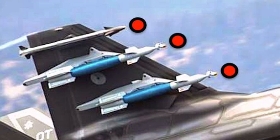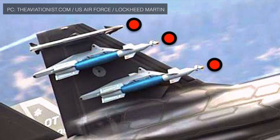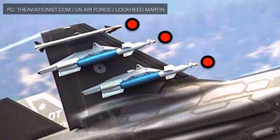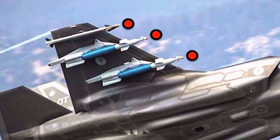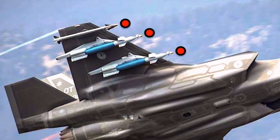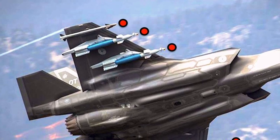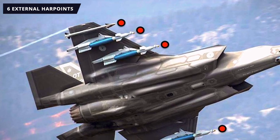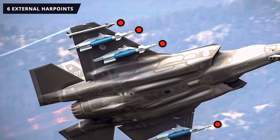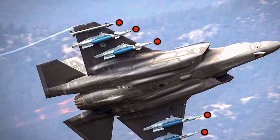Importantly, in stealth configuration, weapons are carried internally. F-35s in stealth mode will be useful when deployed in the initial days of a campaign to penetrate enemy territory that 4th generation fighters would find difficult to handle. It will neutralize air as well as ground threats and provide critical intelligence. Essentially, in stealth mode it will be used to gain air dominance. But once this is achieved, the F-35 can be deployed in Beast Mode, carrying weapons on external hardpoints too.